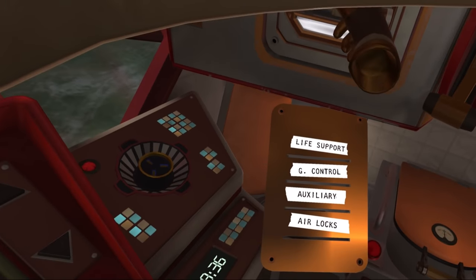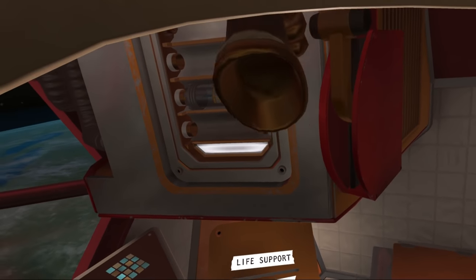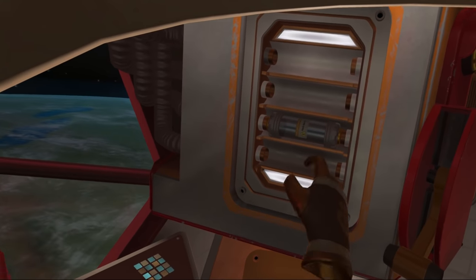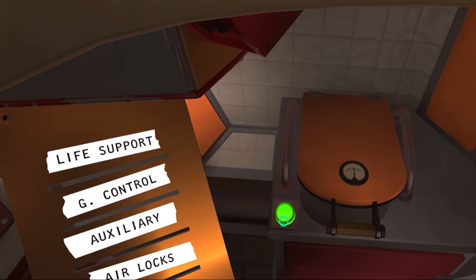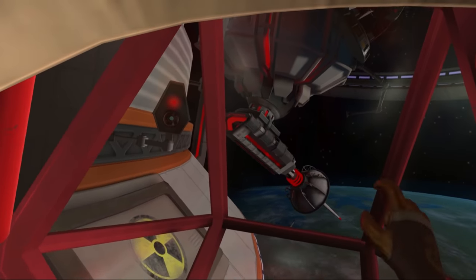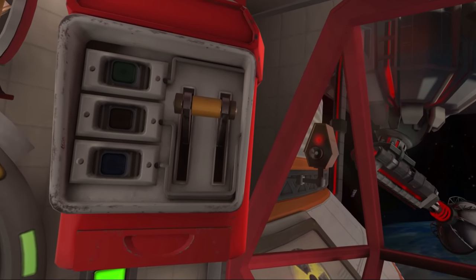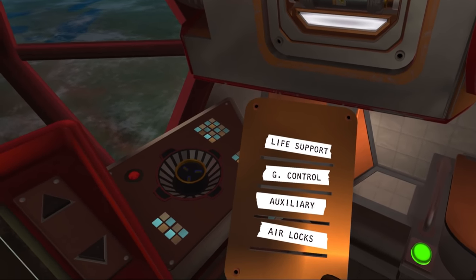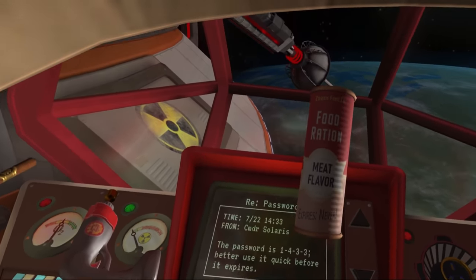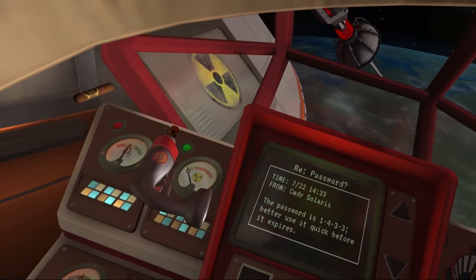I turn off the airlock and switch to auxiliary. I try drinking the juice box through my space helmet. I throw the container into the airlock. I notice a little arm up on the ceiling and wonder how to use it. There's also an item with metal things on the sides. I discover gravity control — that's what the G control panel was.